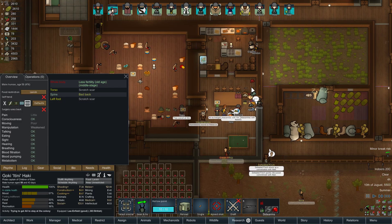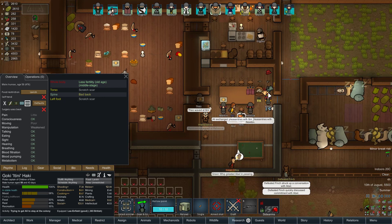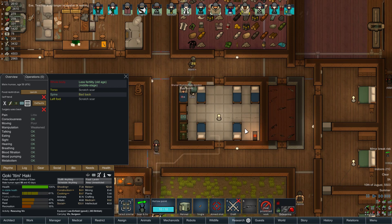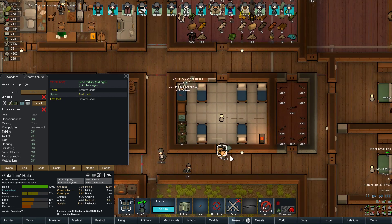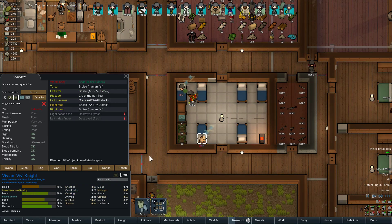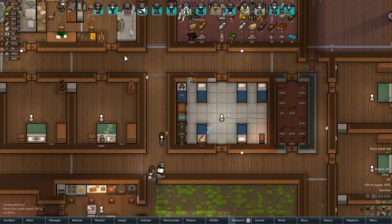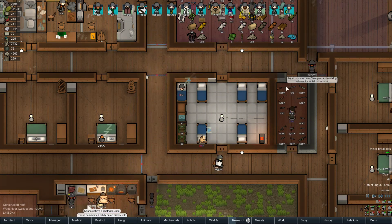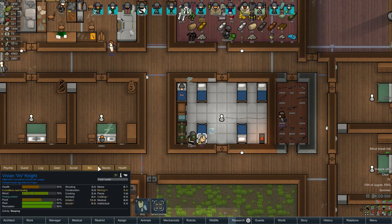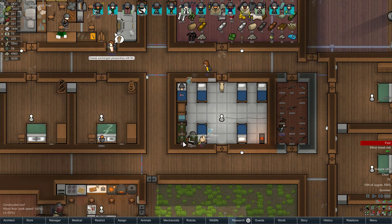We'll rescue this person. We'll give them some treatment anyway — herbal meds only. Presumably someone's going to go and treat them here. Eve destroyed some body parts — she is a death machine. Still no rain, so this fire is still wreaking havoc.